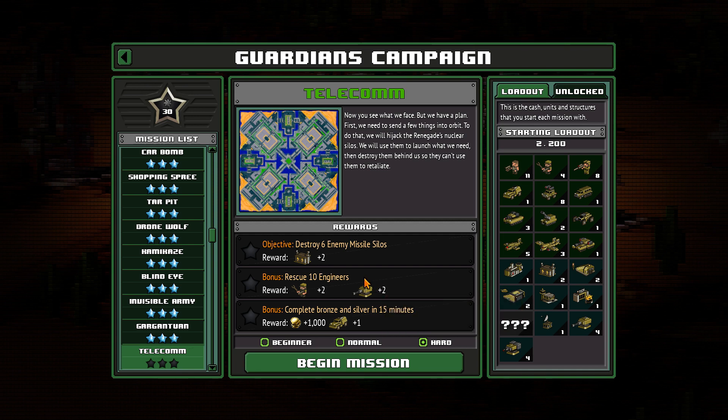Hello guys and welcome to mission 11 from Guardians campaign — 8-Bit Armies. Mission 11 is called Telecom, and we have to destroy six enemy missile silos and rescue 10 engineers. It shouldn't be too hard. Let's begin the mission guys.